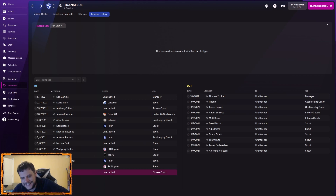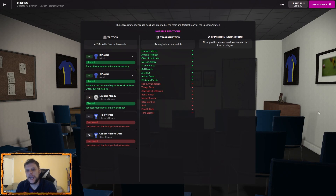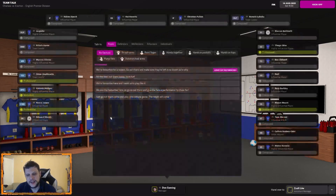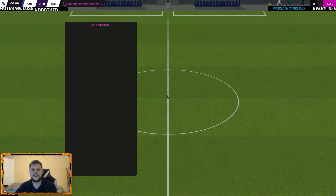I'll continue working on the staff over the course of the season. Let's get into our game — pitch side. We've got nine changes from that Super Cup match. Areas where we're not blessed in depth — right back and striker — we had some issues. Reece James and Lukaku are not as fit as I'd like, but it's not too big an issue. I gave the wrong team talk to the defenders but it's worked out.